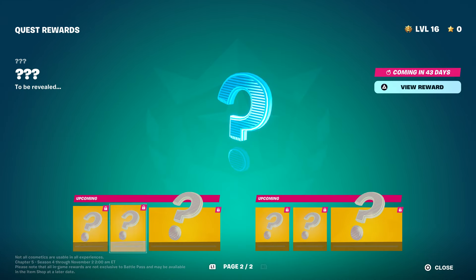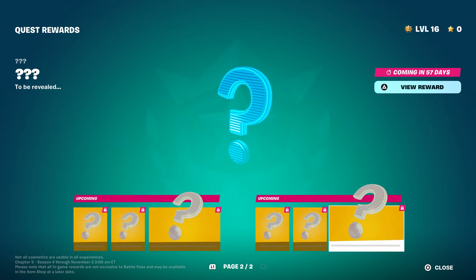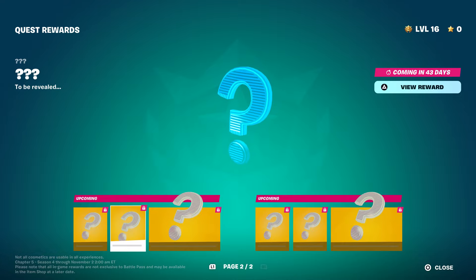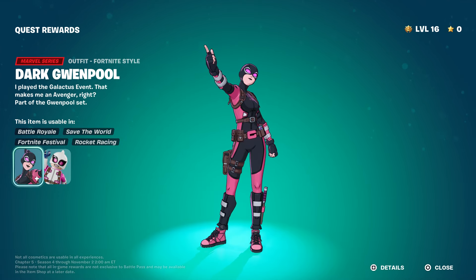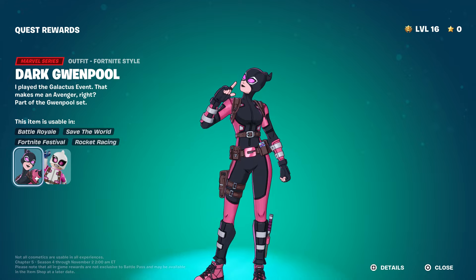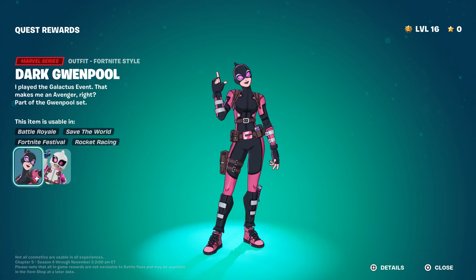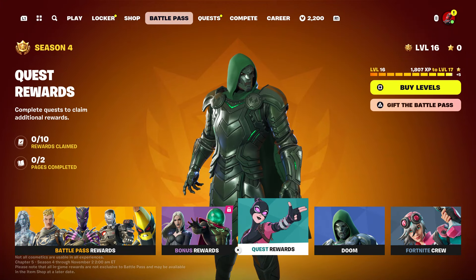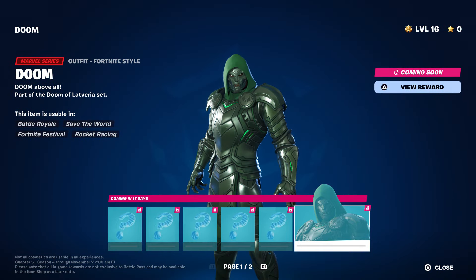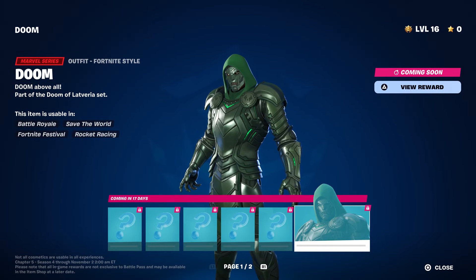Then we have a spray, and that's when you unlock this style. There was a time last season when people were upset because they couldn't unlock it, so hopefully they fixed it this time. Then there's the Dark Queen Pool style — I'm not going to lie, this style looks really nice. And then we have Dr. Doom, and I want to let you guys know that Dr. Doom has another style.